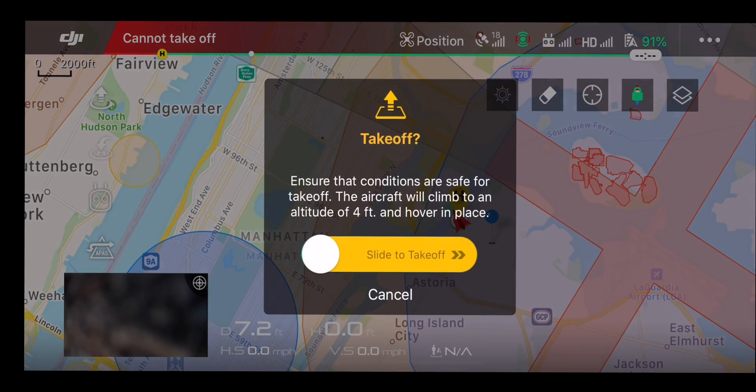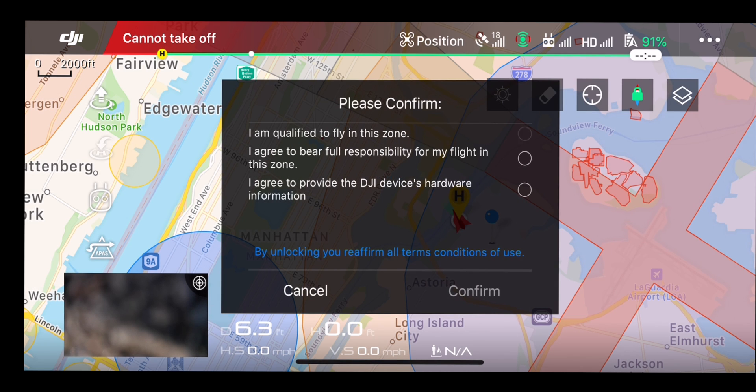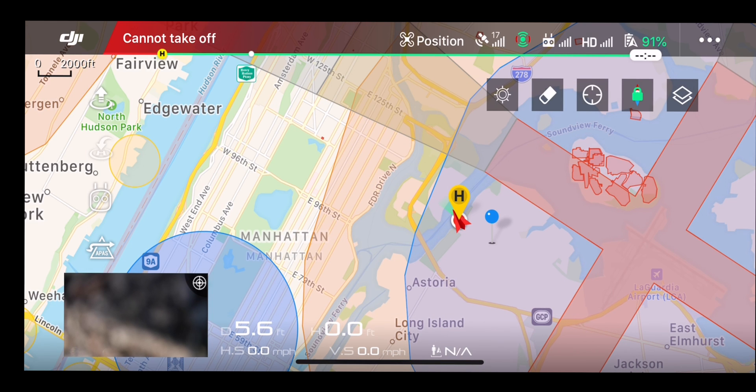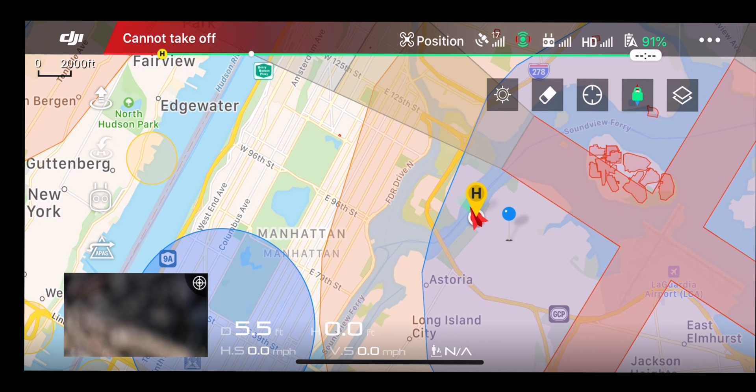When I try to take off, it's telling me there's a flight restriction — I'm getting an NFZ. So I try to unlock it, confirm that I make myself responsible, agree to full responsibility, agree to provide DJI with the hardware — hit confirm — and it tries to unlock but says 'this zone cannot be unlocked, error 3002.' Right now I can't even unlock this area even though I'm in the blue zone, the authorization zone. I'm not in the red zone.